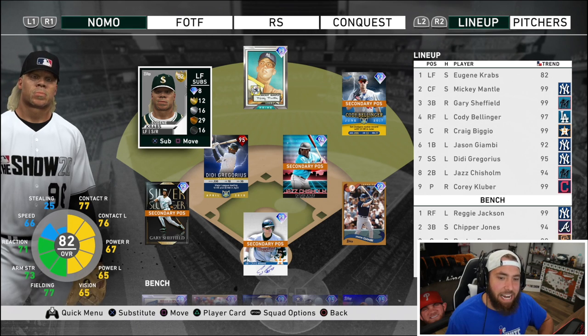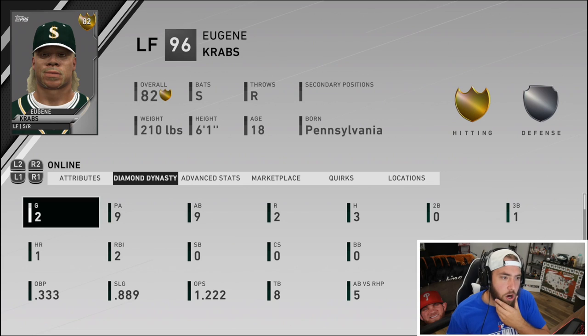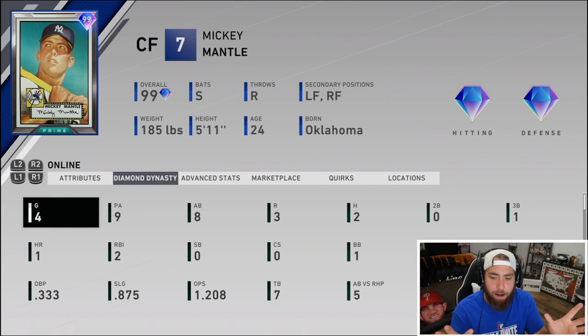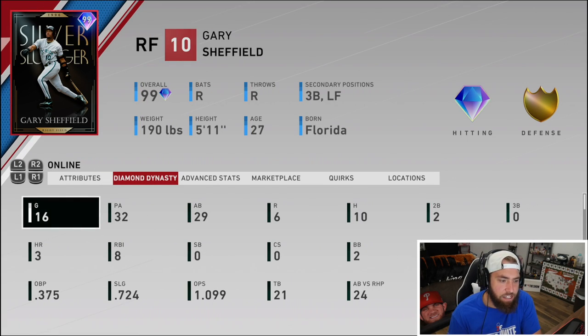We're gonna finish off this video by getting the prestige Cody Bellinger — we need one more hit. Oh, I'm an idiot — the event literally ended yesterday. Alright, I lied. We're not gonna finish this video off by unlocking Bellinger, but needing just one more base hit makes for an exciting next no money spent update. Our created player on left is 3-for-9 with a homer, a triple, and two RBIs, and was kind of robbed in his first at-bat. Mickey Mantle went about 2-for-4 today — I used him in BR already, which is why he had stats.